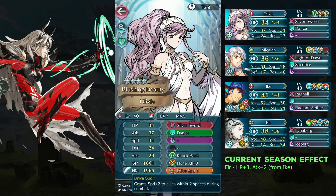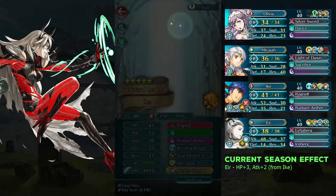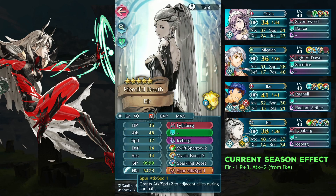Olivia has Drive Speed 1. Ike is using Attack/Res Push 1. Eir is using Spur Attack/Speed 1.